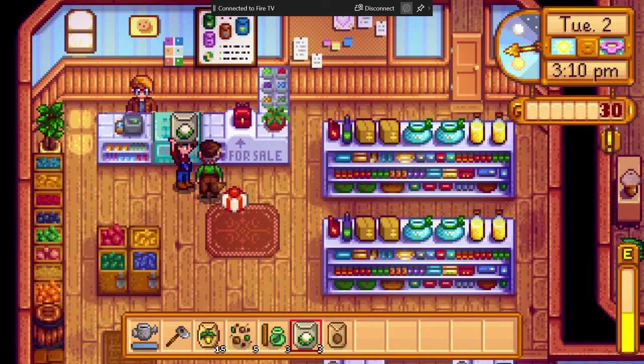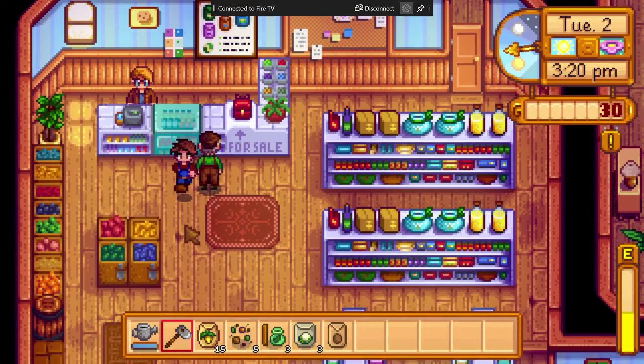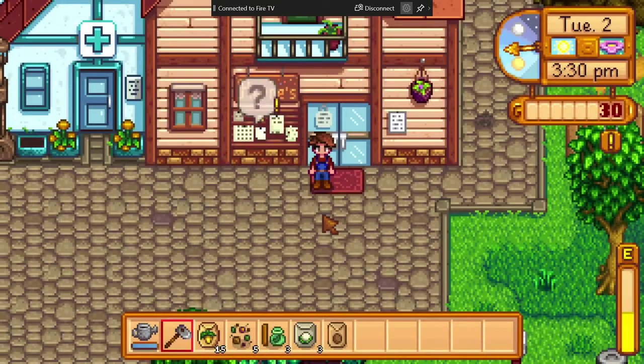We're going to step around Mr. Lewis and switch to a different item. Mixed seeds selected, parsnip seeds selected. And we're going to go down. Colliding. Going to go to the right — wrong way. Going to go to the right. The town has been entered.